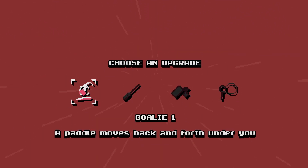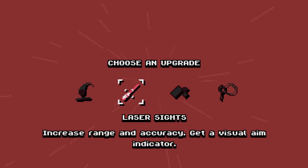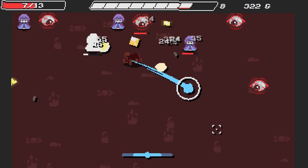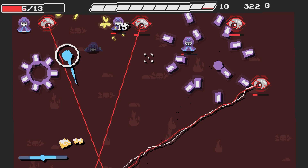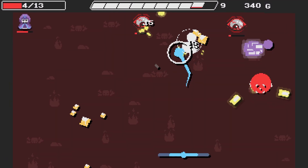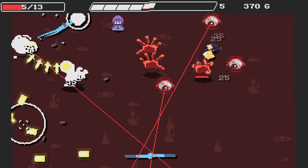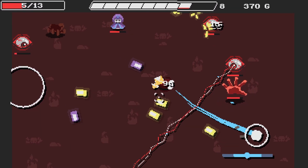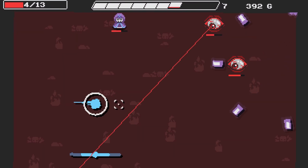Choose an upgrade: a paddle moves back and forth, laser sights, micro bullets, or bubble blower — killing enemies has a chance to drop bubbles that block projectiles. Yes, anything that takes projectiles off the map is a yes from me. Whoa — are these from Isaac? I think they're the eyeballs from The Caves — the It Lives fight. The purple projectiles are throwing me off. The hand grabs the ball — just like a shark that isn't a shark.